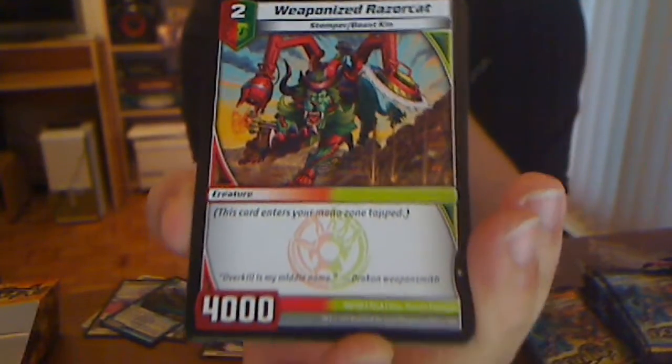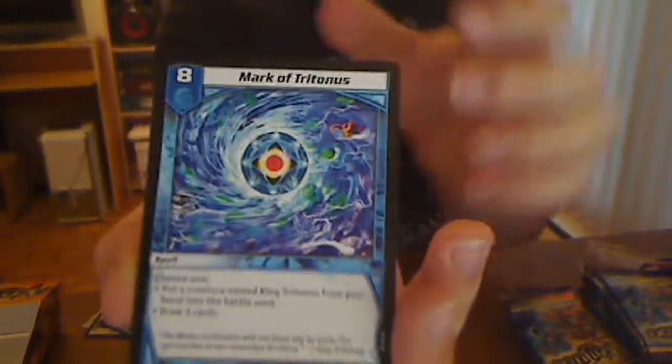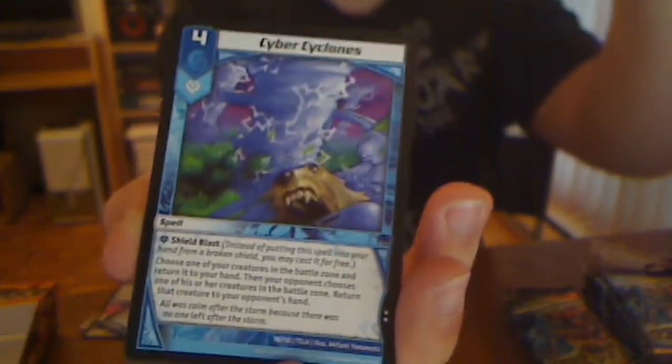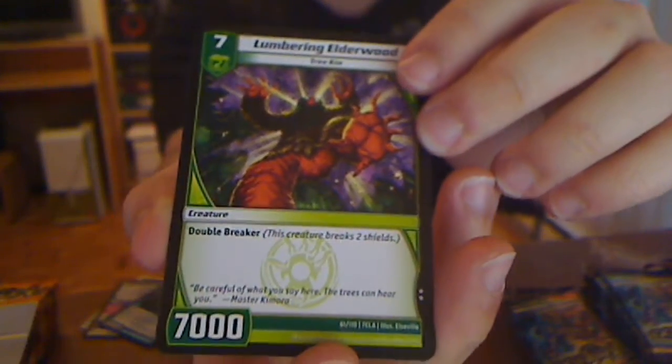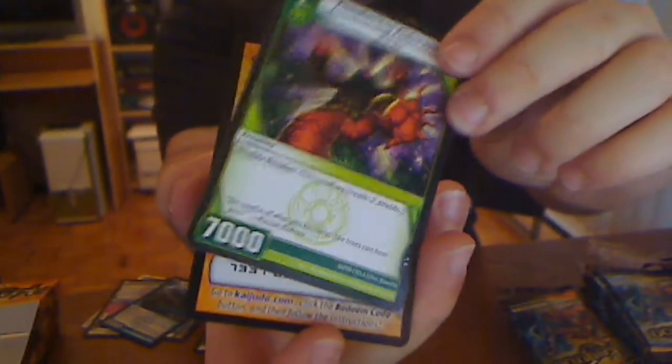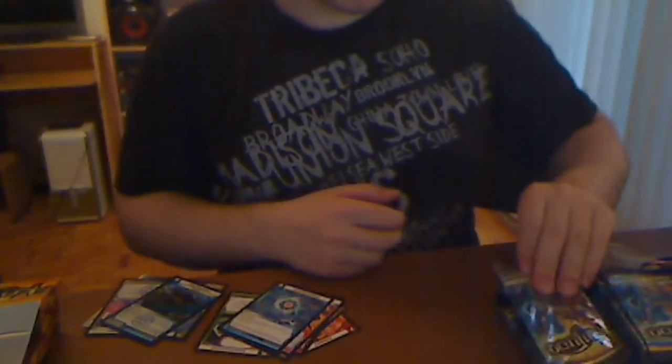Still no supers in a pack yet. I got like three very rares already. I got the kitty — Weaponized Razor Cat! Awesome card. Toolbot. Aeropica, Blastford Bruiser. Mark of Tritonius — it'd be funny if I got... never mind. Cyber Cyclones — it's like a double Vortex. Another test subject, and a Treekin — 7 for 7,000 Double Breaker. They might be hinting at Treekin support later. That would be pretty cool.